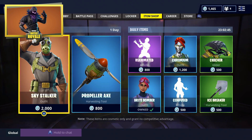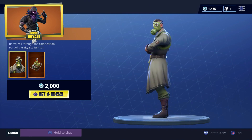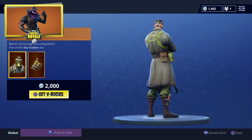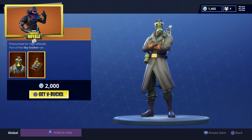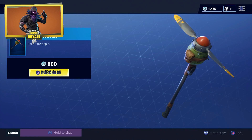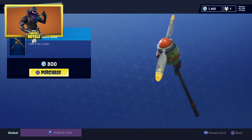Moving into today's daily item shop, we have the Sky Stalker available for sale — a new skin inside of Fortnite Battle Royale that was leaked about a week ago. It's basically a guy dressed up in a trench coat with a gas mask, kind of bringing me back to World War II, but pretty cool. He's also got a gas tank on the back, which is pretty interesting. And we also have the Propeller Axe, which is reminiscent of World War II planes. It's really a World War II vibe going on.